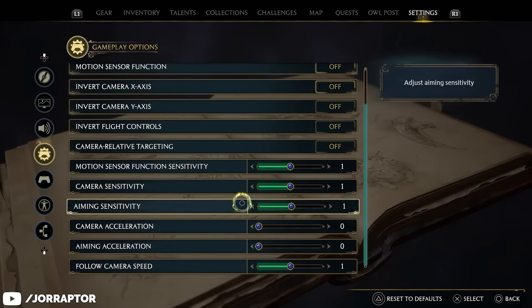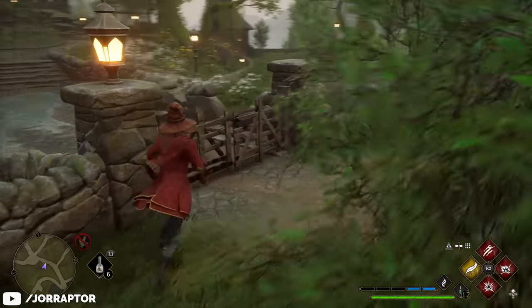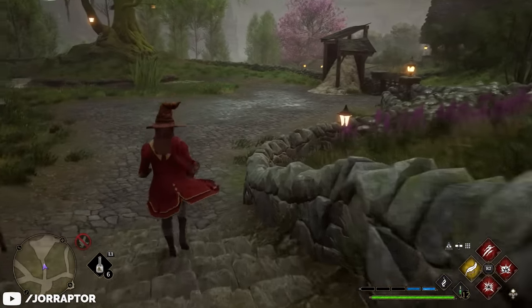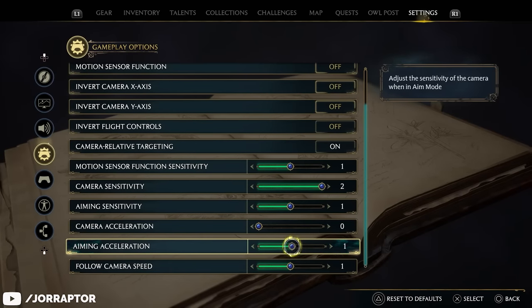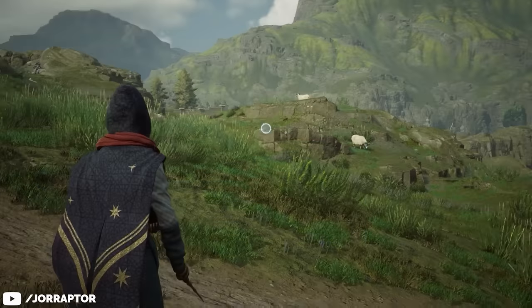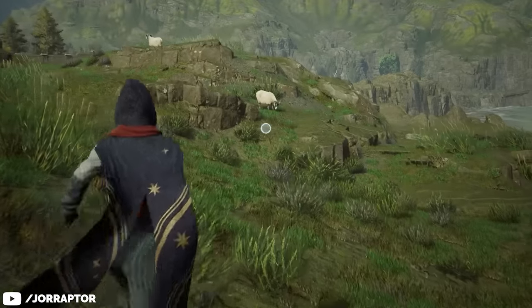If you then go back to settings, go to camera sensitivity, and change it to two, you suddenly have a camera that feels much closer to other third-person games, which I totally prefer. You can also change similar things for the aim feature, which is also very sensitive. I only turned acceleration down to zero to make it easier to move the crosshair around — I didn't touch the sensitivity — but it's worth checking if you want to change it.